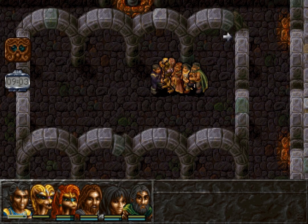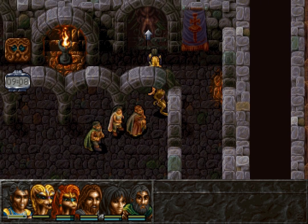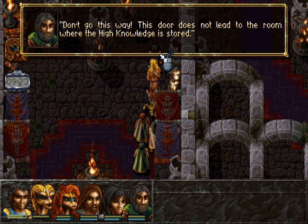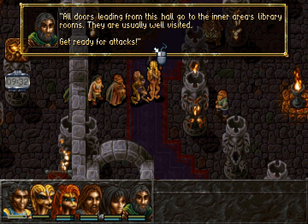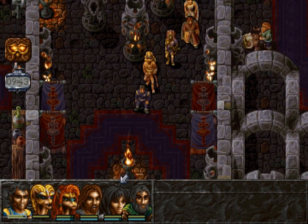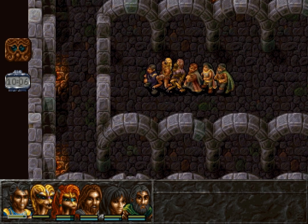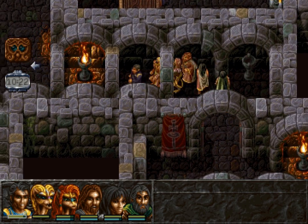We can go the wrong way, which is here — don't go this way. This door does not lead to the room where the high knowledge is stored. We could go this way too, which really is also the wrong route. In here it says: all doors leading from this hall go to the inner area's library rooms — they're usually well visited, so get ready for attacks. There's an attack with a brog that we're going to avoid. This is the right door — it leads to the room of the high knowledge, though it also leads to quite a few encounters we'll have to deal with.